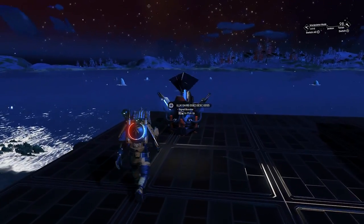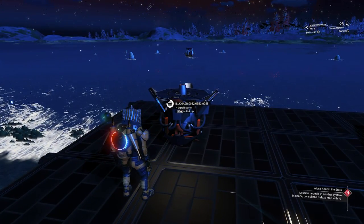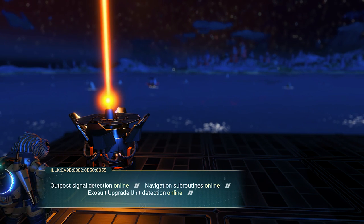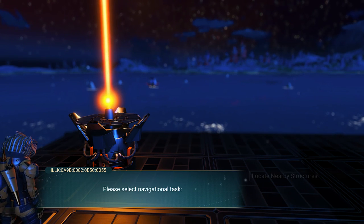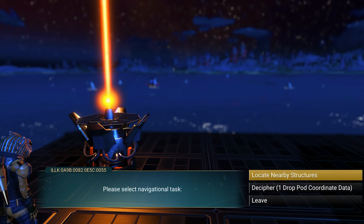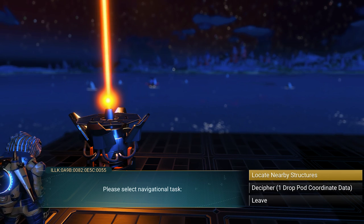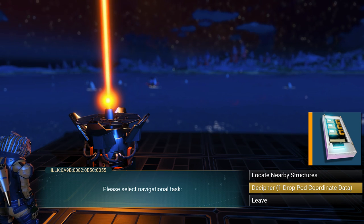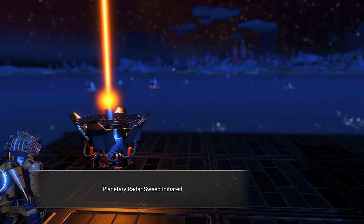The signal booster is a scanning device with a limited function, similar to using your ship's sensors. It will scan and give you one of the many possible results, so it's not always what you're specifically searching for. However, its function to allow entering drop pod coordinates is quite handy. Drop pod coordinate data can either be purchased from planetary outposts or randomly found in-game.